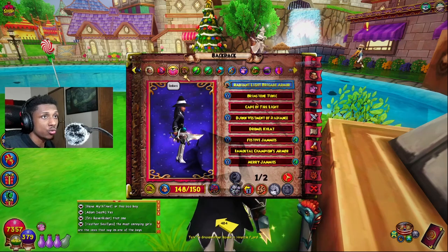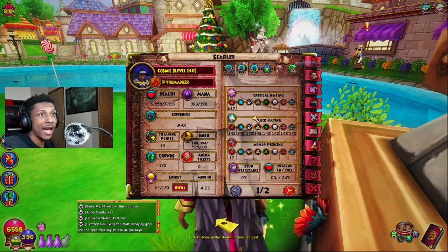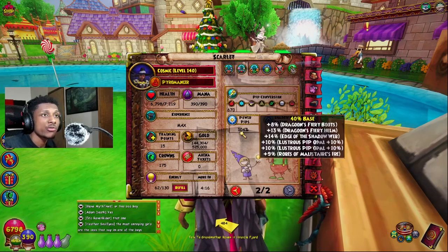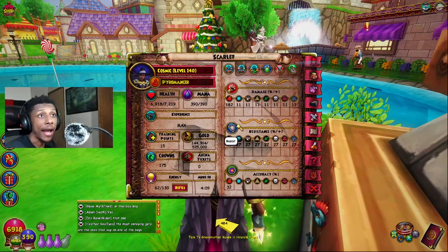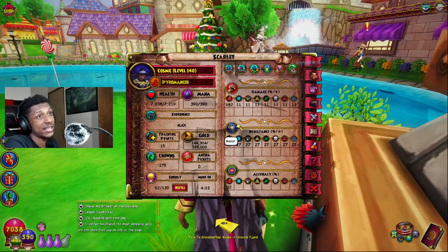You could use the Malister Robe instead of the Radiant Light Brigade Armor. If you use the Malister Robe, you would achieve 32 accuracy, 182 damage with 104 power pip, or 186 damage with max accuracy and max power pip. That's pretty high without spending a single penny into the game — except for membership — that is pretty damn high.